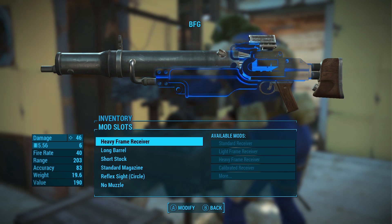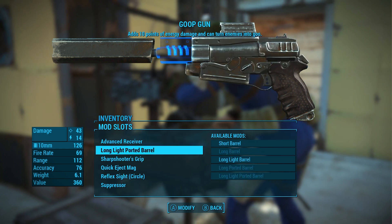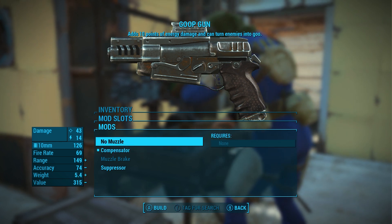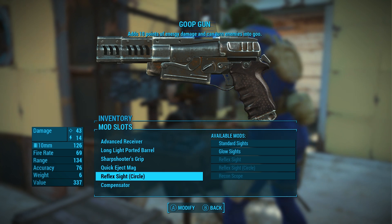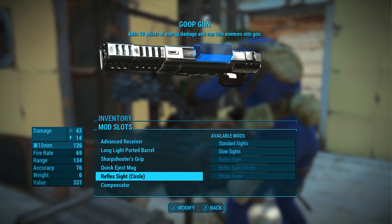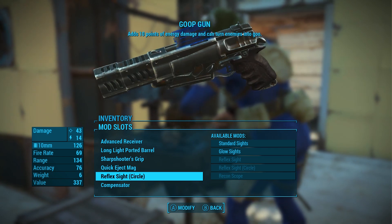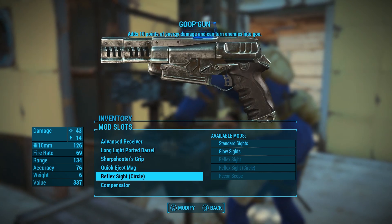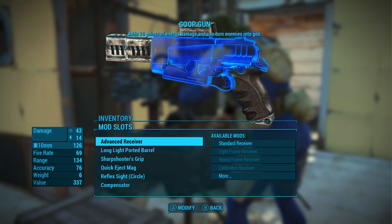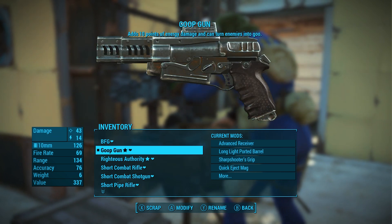Mods can be swapped back and forth — they stay in your inventory as actual components. As long as you don't scrap them along with the rest of the weapon, you can hold on to them and transfer them. When I got the goop gun — a legendary pistol off a legendary rad scorpion that adds 10 points of energy damage and turns enemies into goo — I didn't realize I could transfer mods from the Judge. I ended up rebuilding mods like the quick eject mag, the sharpshooter's grip, and the long light port barrel, things I could have just transferred over. Now I have two similar weapons, though the goop gun does much more damage.